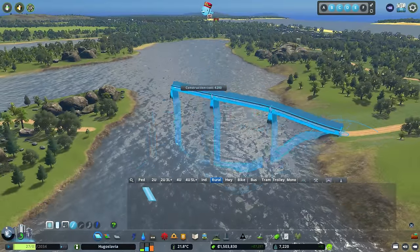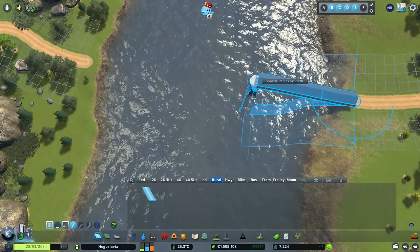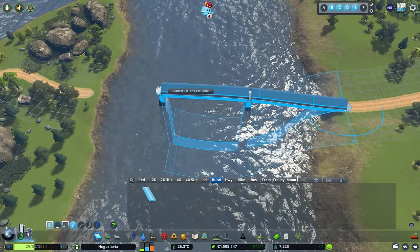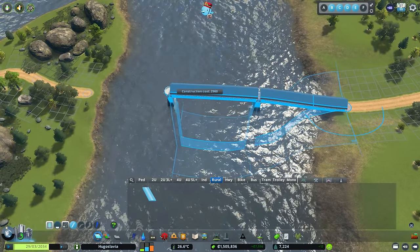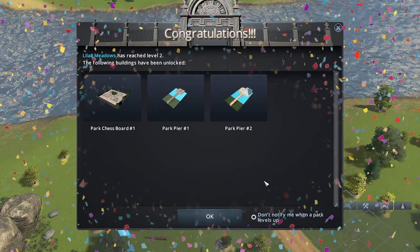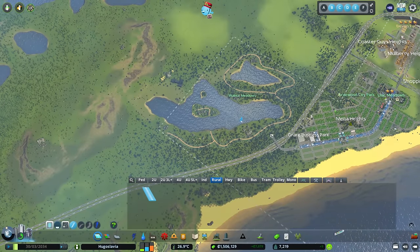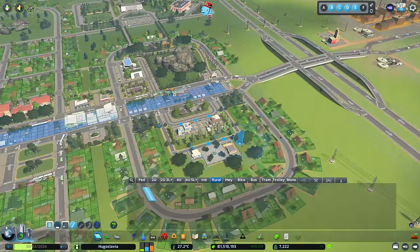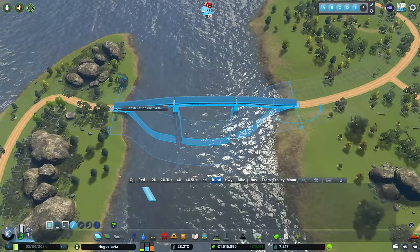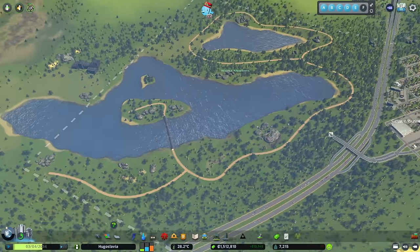I can't go down at all — what? I can go up but that's it. If I go over here the game won't let me go any lower — that is really weird. Oh, congratulations! Lilac Meadows has reached level two. Is that the park we're in? Actually this is Walnut Meadows; Lilac Meadows is over here — fantastic! That is a weird little vanilla thing — let me know in the comments how to solve this.